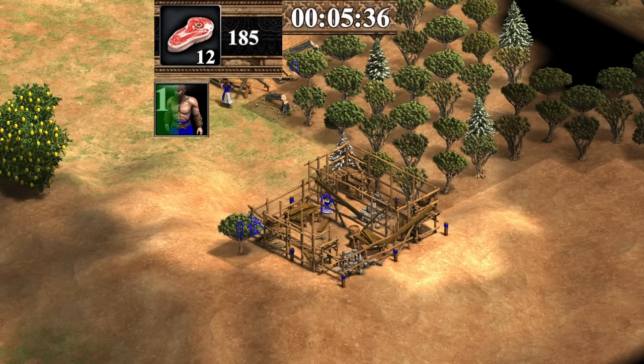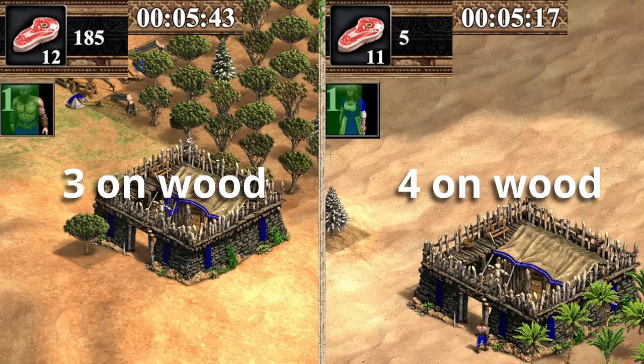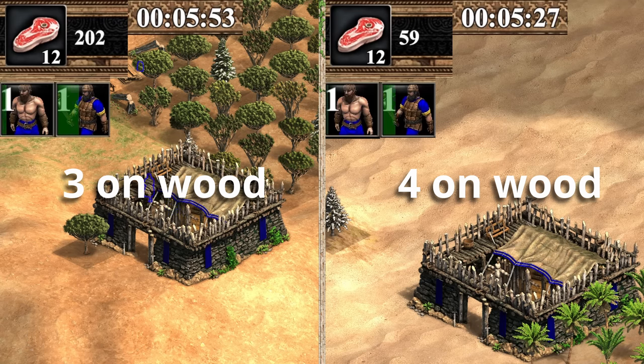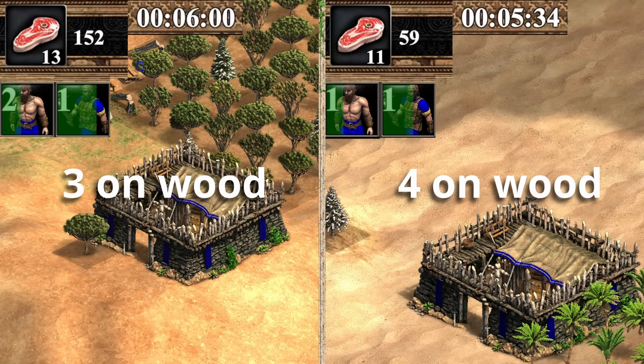If we start with three on wood, the barracks comes up too late after we've already floated too much food. If we start with five on wood, the barracks comes up too early before we can afford to actually make our militia without idling the town center. This means that the sweet spot for this is four on wood.